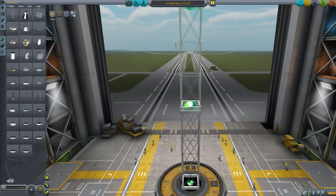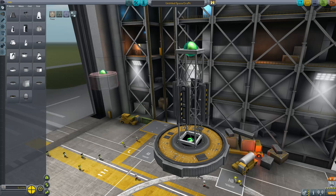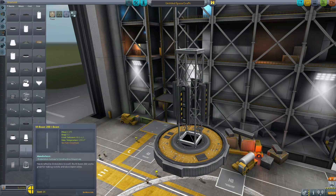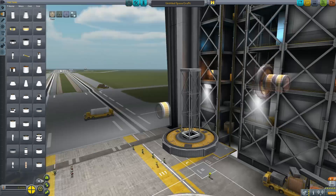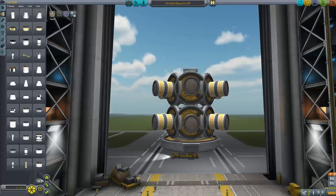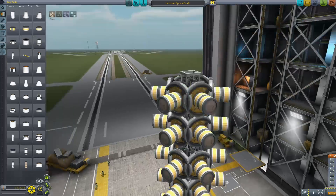And now of course I need my debris. It's just a big pillar and I'm going to dump a bunch of these little probe cores with RCS tanks on them — the RCS tanks to make them a little bit bigger, and the probe cores so they aren't counted as debris and deleted by the game.